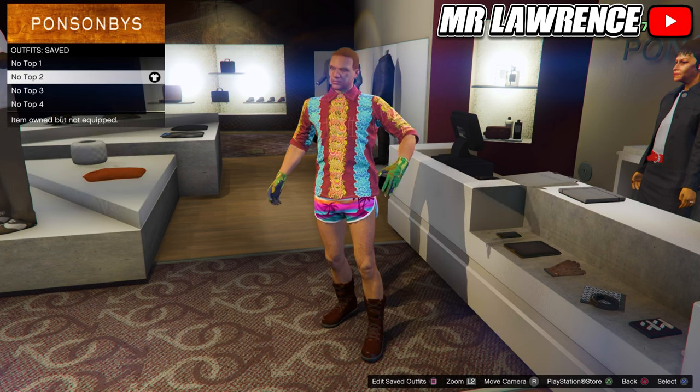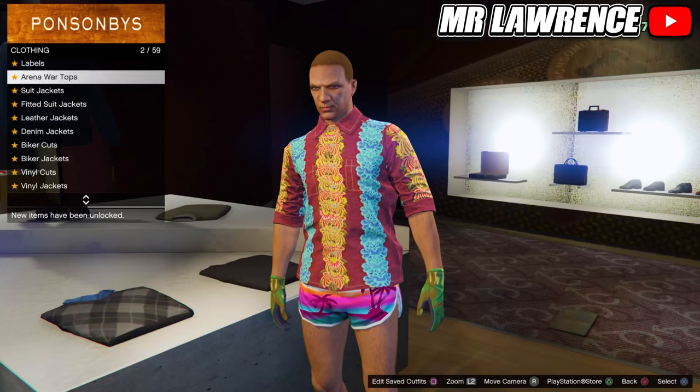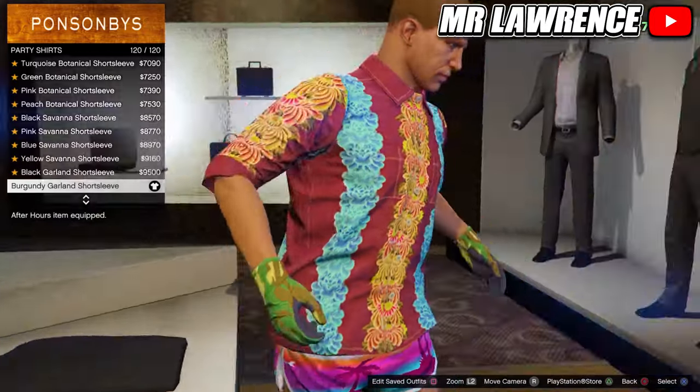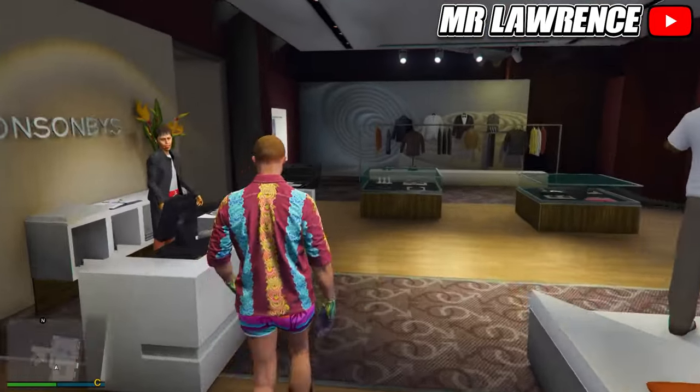Now we only have to add a top, so go to the tops. Then go to party shirts and purchase the last one. Now save this outfit in your next empty outfit slot.